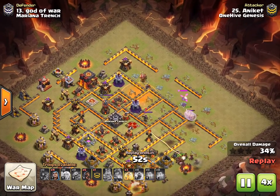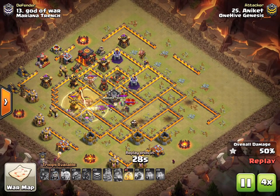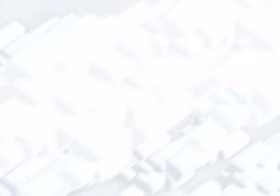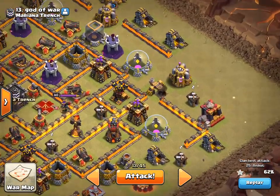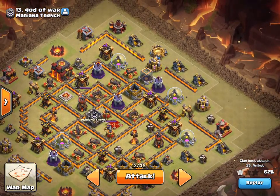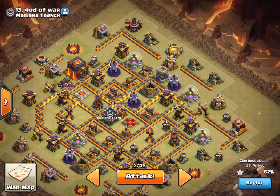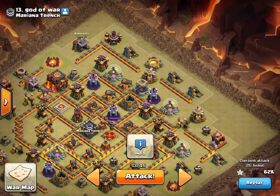I'm going to use the king to funnel on the other side, and around two o'clock I'm just going to send in the Valks and the Bowlers. The Teslas are on the outside of the base, but I'm thinking if I can just push through the main part of the base here and get the Inferno Towers, it doesn't matter what's left up on the outside — I'll have enough troops left to finish it off, especially if I have some healers left to heal my troops. I'm going to drop the queen basically between these two buildings here, and drop the baby dragon with a minion here and a minion here just to start breaking parts of the funnel and take out trash.